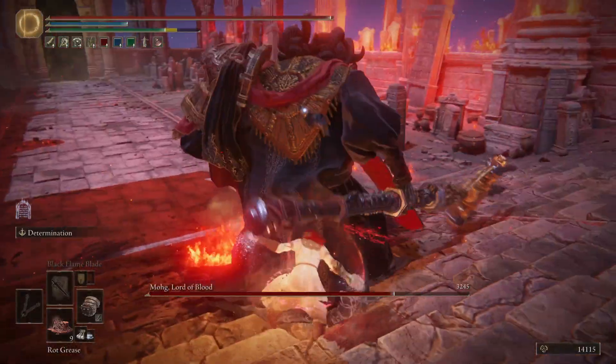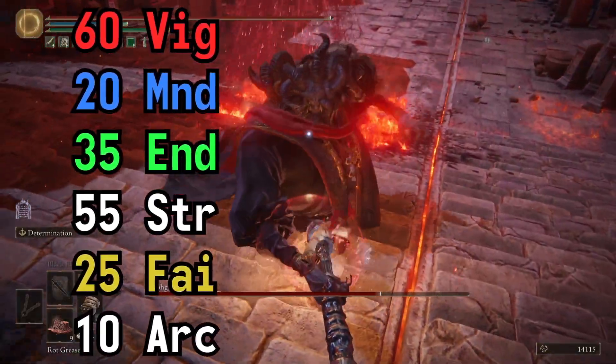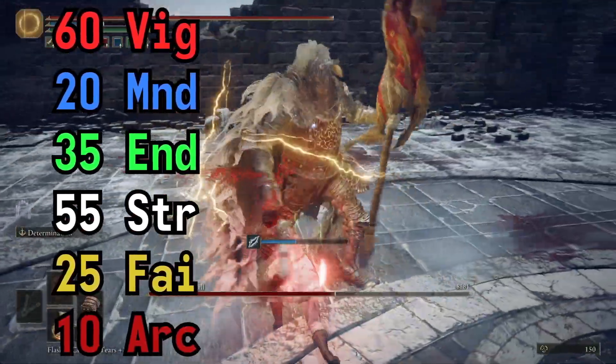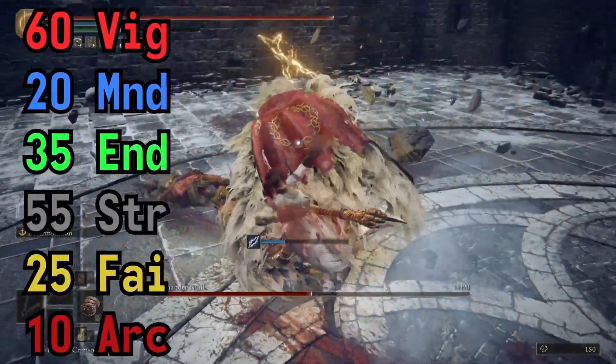In my build, my invested stats were as follows: 60 in Vigor, 20 for Mind, 35 for Endurance to keep my light rolls. I pumped my Faith stat to 25 to use Golden Vow, along with some weapon buffs, and 10 in Arcane to use Bloodflame Blade to add even more bleed buildup to my build. All of the rest of my points were invested in Strength.